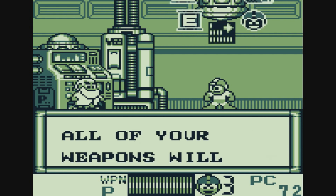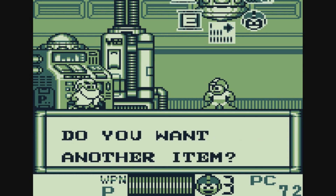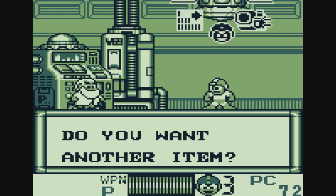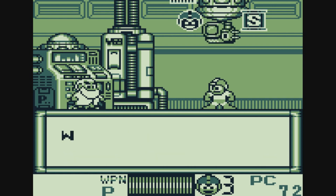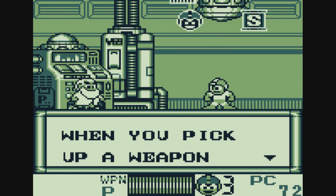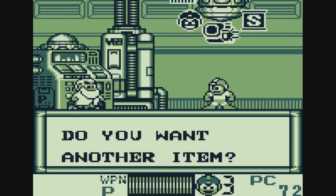This is the Energy Balancer — all your weapons will be immediately recharged... actually, wait. That's not the Energy Balancer. But this one does refill your energy. The interesting thing about this game is that energy does not recharge in between stages, so you actually do have to manage your energy a bit better. This right here is the Energy Balancer: whenever you pick up an energy pack, it will refill whatever weapon needs it the most. You need 150 P-chips for it. We have 72, but we're almost halfway there — we'll get that in time.